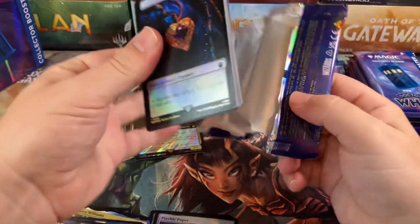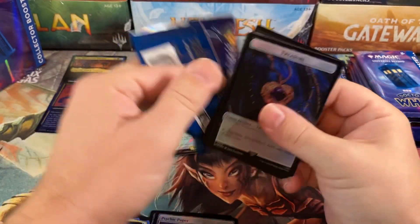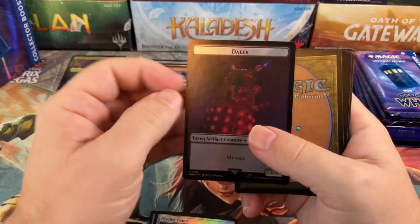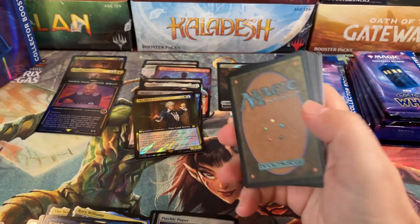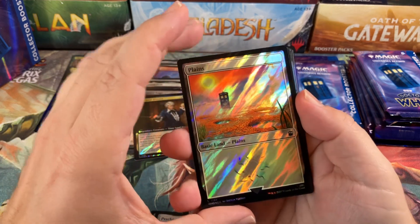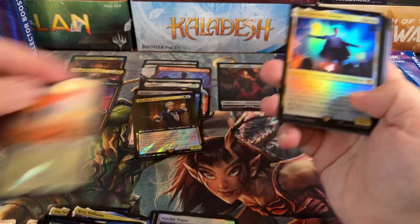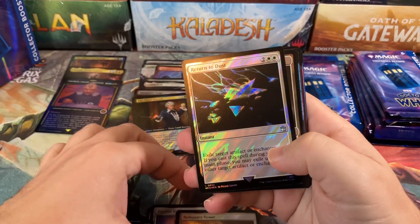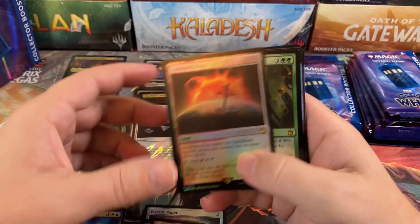Will we get a numbered card? In the last box we opened that would be pretty cool. I'm not holding my breath though, because I'd pass out and you guys won't be able to see the rest of the box opening. Planes with the Surge Foil — that goes over there. 11th Doctor, Reliquary Tower, Return to Dust, Sundown Pass.